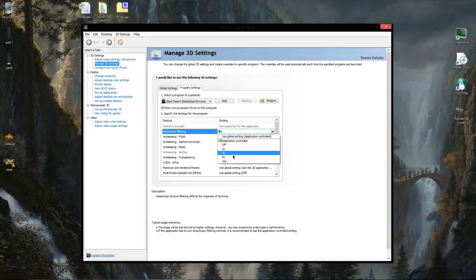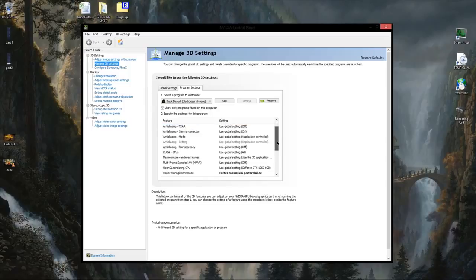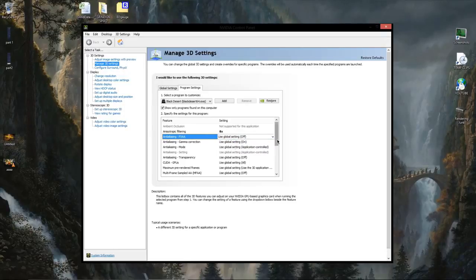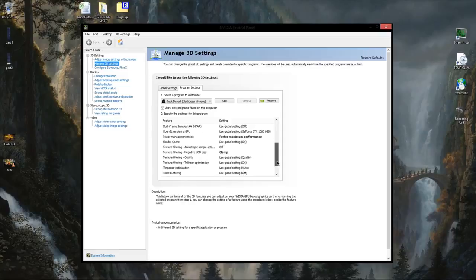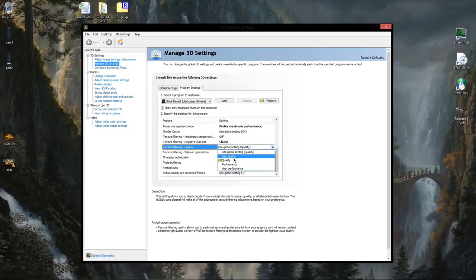The first one is anisotropic filtering, and if your card allows it I would strongly advise you to play with this option because in my case it makes a quite noticeable difference in how textures look in game. Using it at x8, which is my normal default, the game itself looks a lot better in terms of texture quality. The second option that makes somewhat of a difference is texture filtering — I have mine set on quality because my card can handle it, but the performance option will make textures look a little bit worse while making the game run a little bit better.